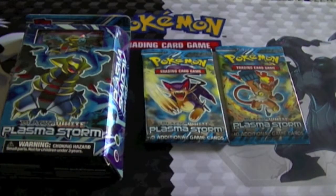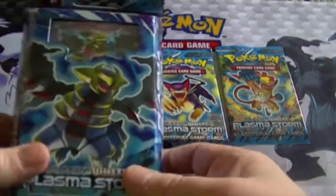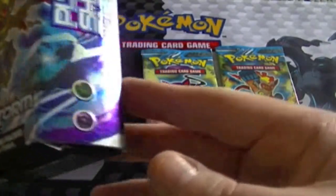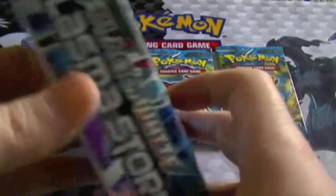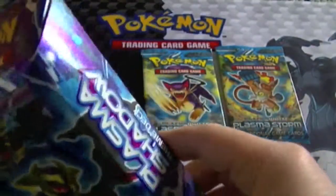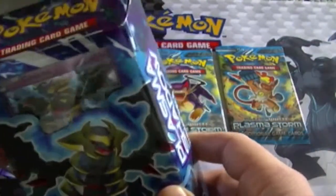Ladies and gentlemen, boys and girls, children of all ages — Supreme Dragon probably brings to you another Pokemon video. Don't forget the like and subscribe buttons down below. These are purchased from davidadamscarworld.com — their information and link is down in the description below. So yeah, today we got the Plasma Shadow themed deck and a couple of Plasma Storm packs to open.